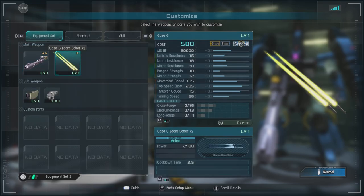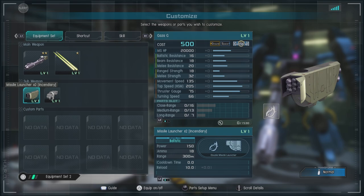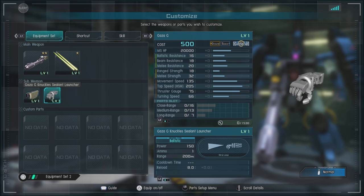We've got the Gaza G beam sabers x2 — when you want one nerf stick, well why not two? And then we have the missile launcher type x2 incendiary, which hits the target for a reasonably low amount of damage but does tick damage over time. And of course we got the sealant launcher, which is just kind of annoying people by spraying them with a white sticky substance.